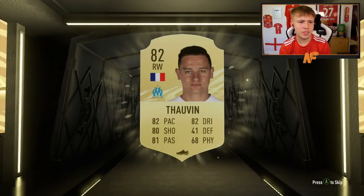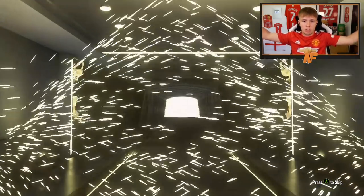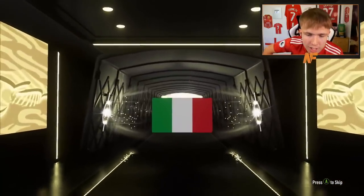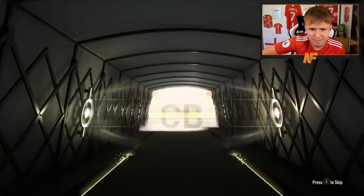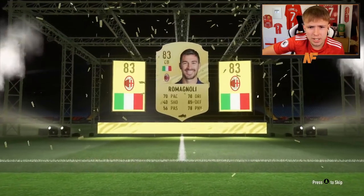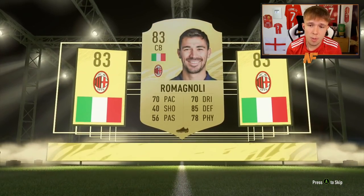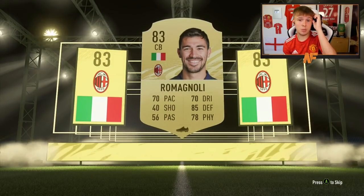Tovan has had a bit of a downgrade. Then we get a boards — it's an Italian centre-back. Is that Ruben Agnoli? Actually that's not bad at all — not a bad starting centre-back for a Serie A team.